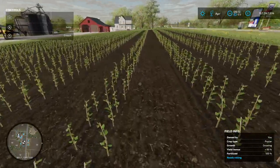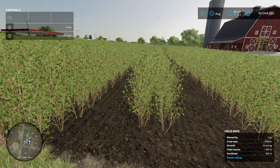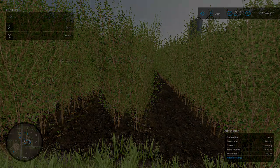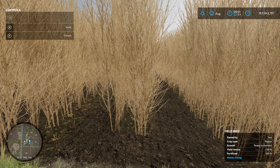I'm going to fast forward and we'll see a bit of growth. Right, so we're here in August — as you can see in the bottom right-hand corner, you've got 'growth ready to harvest'. So I'm going to jump in a harvester and we're going to get cracking.